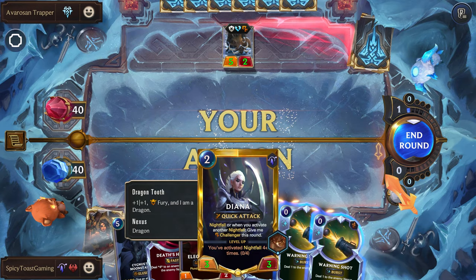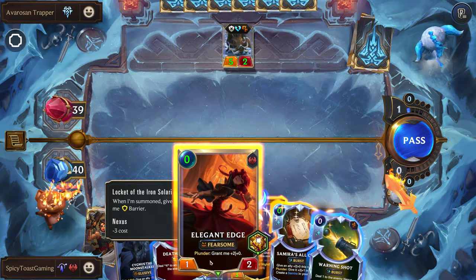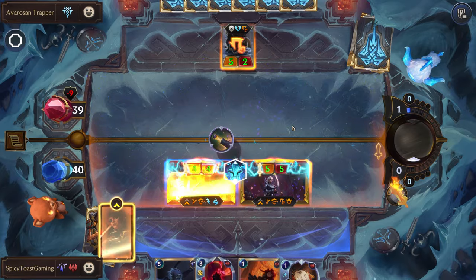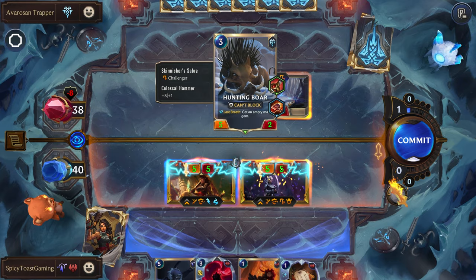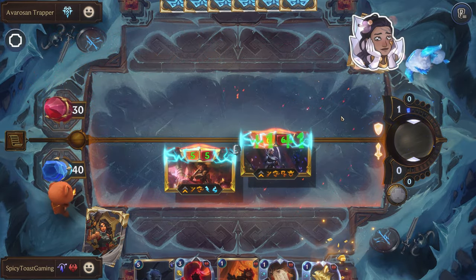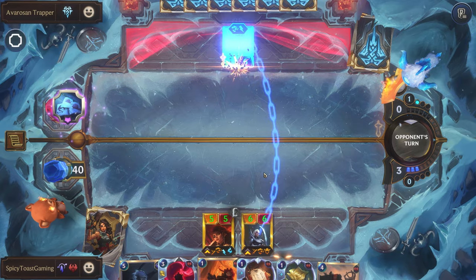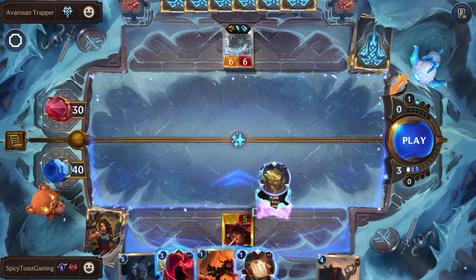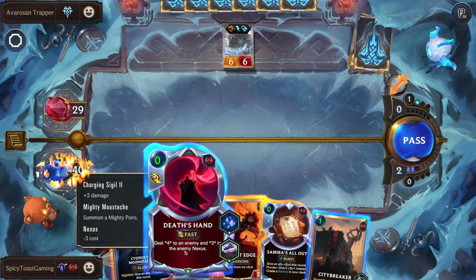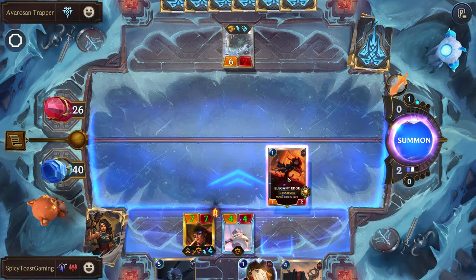We'll drop our Samira. She has one of these, so we could play our Quick Attack Diana — yeah, that would probably be best. And we'll play this here just to buff up everyone a little bit more. This will give them a mana gem, but we don't want them to keep this unit on the board. Let's use one of these, then we can go ahead and drop this here, and we can go ahead and rally.